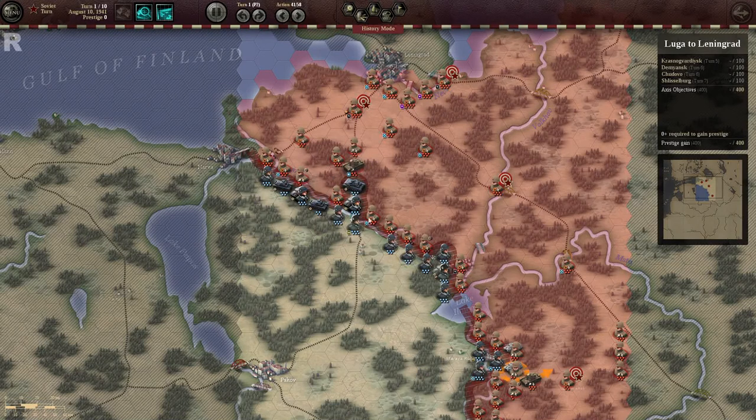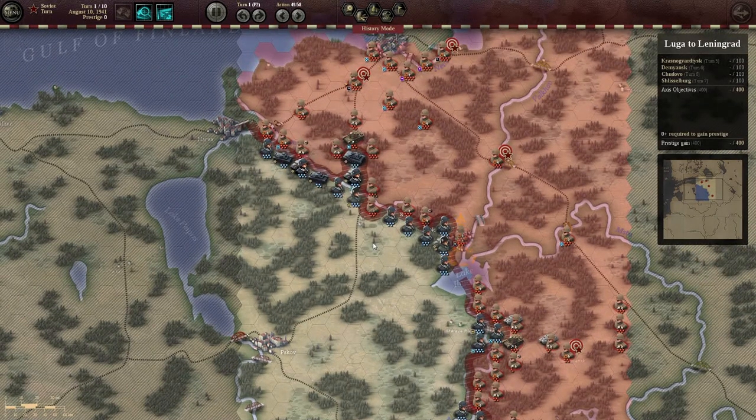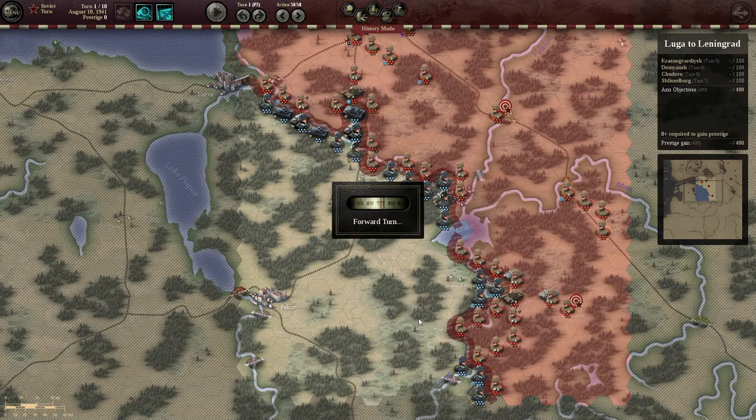Okay, so these guys are extensively out of supply. As you can see, they're sort of rearranging. This is going to jump all over the place — the computer does things, perhaps by unit numbers. I'm not particularly sure, but as you can see they're crossing the river. They've crossed here. They are trying to create a defensive line in the forest there, and the forest gives them a bonus.